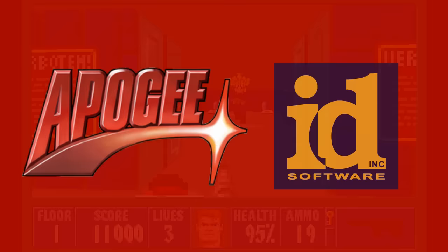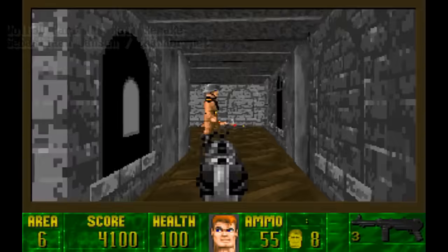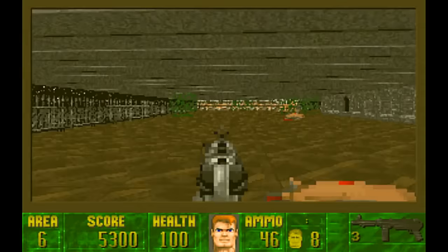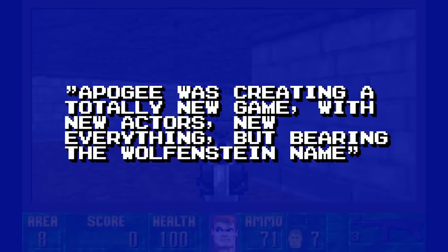Initially this follow-on was just going to be an additional pack of levels and graphics for the Wolfenstein 3D base game, entitled Rise of the Triad: Wolfenstein 3D Part 2. The demo shown features some of the actual artwork created, and additional features were planned including a grenade launcher, destructible walls, and even a scrolling horizon. But this was all quickly scrapped in favour of a full blown sequel simply called Rise of the Triad, reported by Game Developers Magazine as a totally new game with new actors, new everything, but bearing the Wolfenstein name.